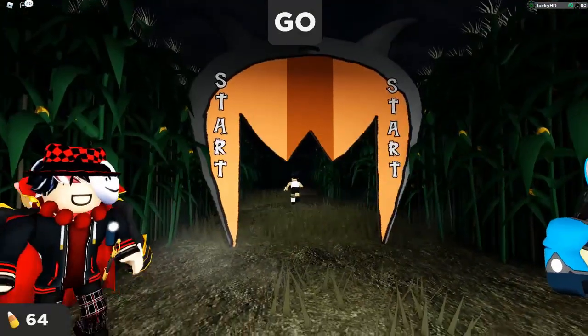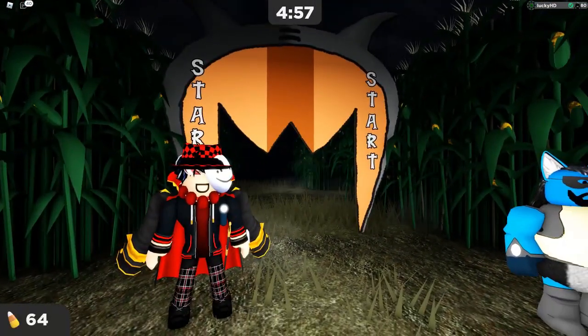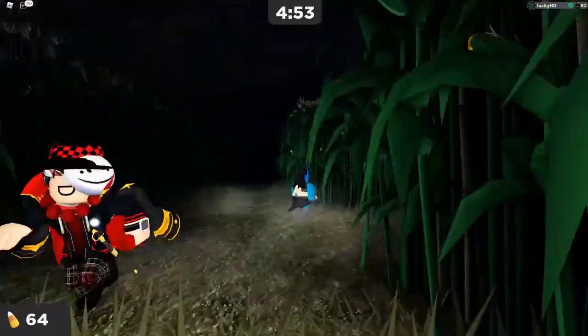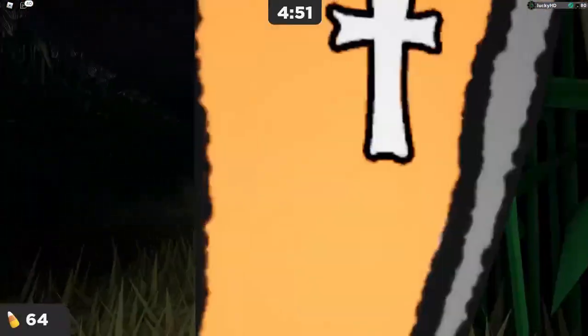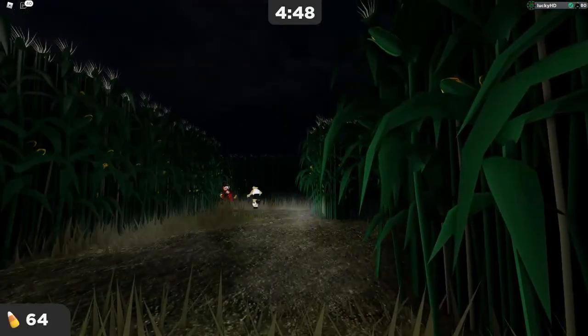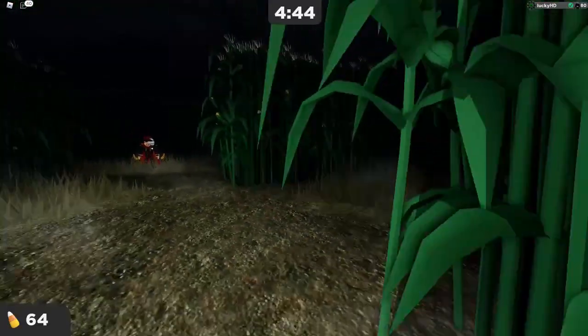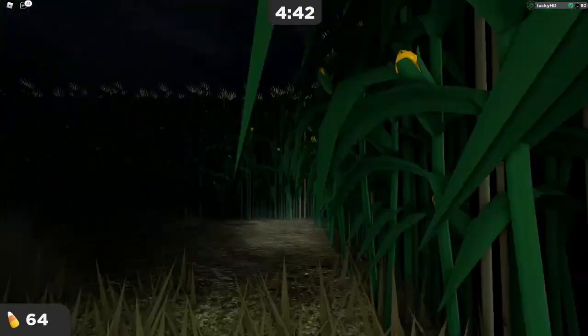Alright, so upon spawning in, look at the Metronet sign and head towards the right side of the wall. Once you do that, you're gonna want to hug this right wall the entire time — just pretend you're like a little snail going around corners, going around dead ends, still hugging this right wall.